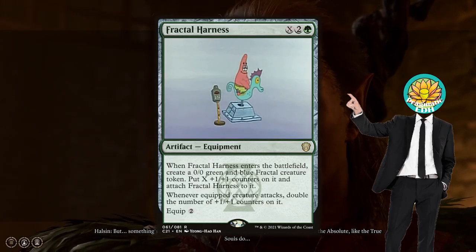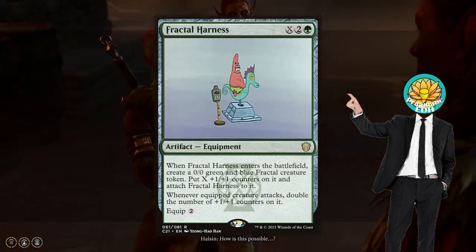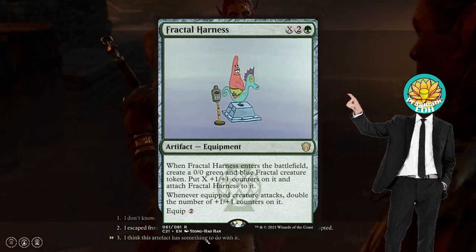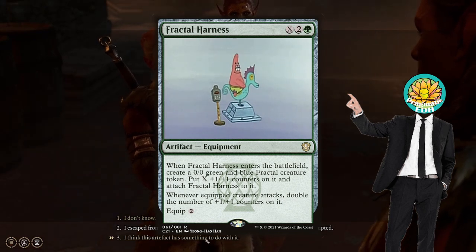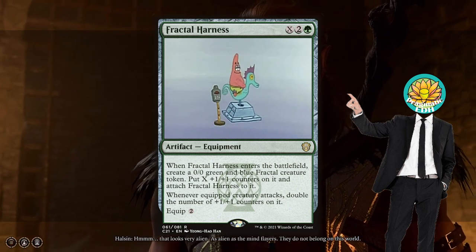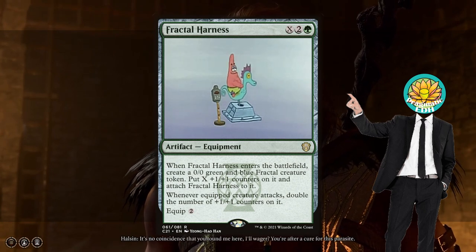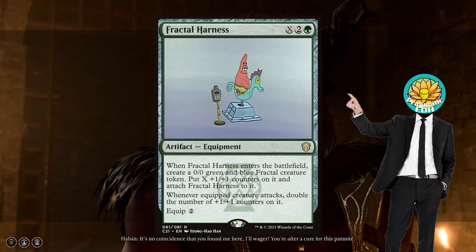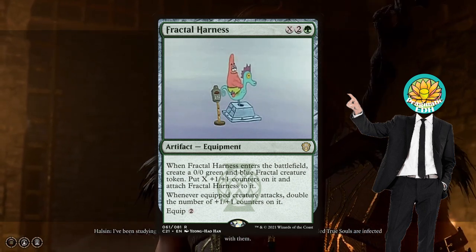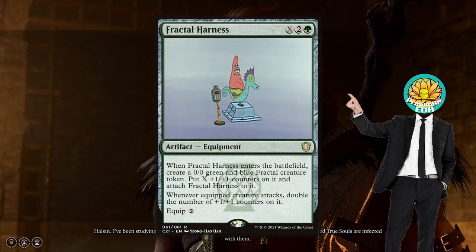Finally, we have Fractal Harness, an X, 2, and a green to cast artifact equipment with equip cost 2. When it enters the battlefield, you create a 0/0 blue and green fractal creature token and put X +1/+1 counters on it, where X is the amount paid for X, and you attach Fractal Harness to that fractal creature. It also has the effect that whenever the equipped creature attacks, double the number of +1/+1 counters on it. In conjunction with Hulson, this will allow us to turn our 0/0 into a base power and toughness 4/4 with all of those counters, and then doubling them on attack. Very fast, very cool, and very scary.